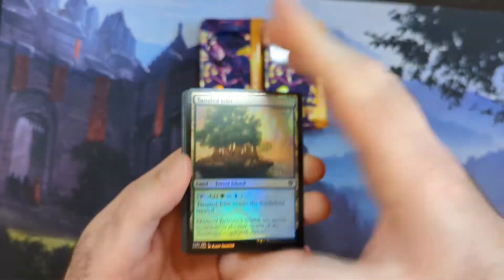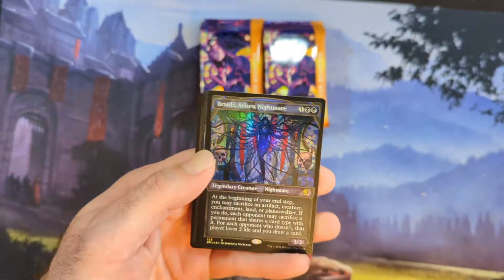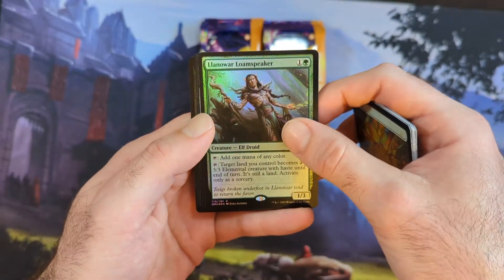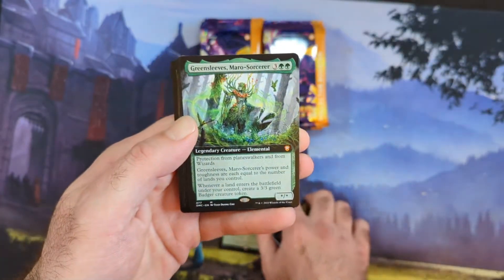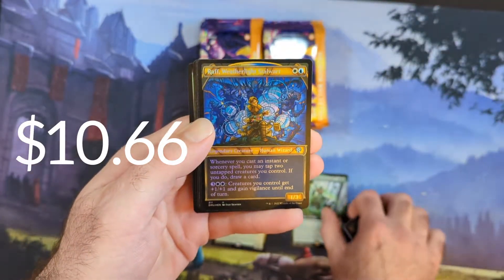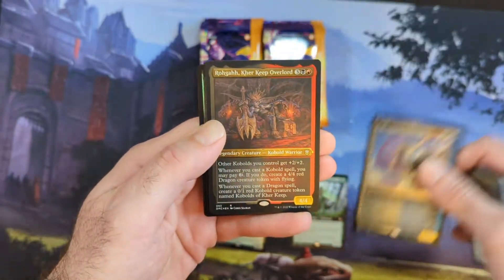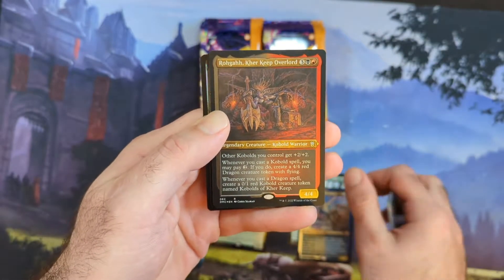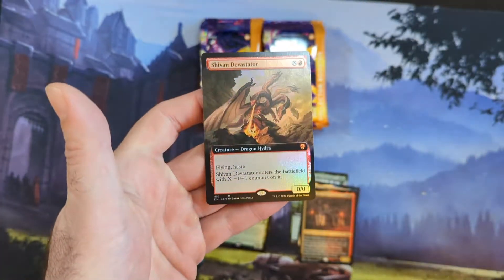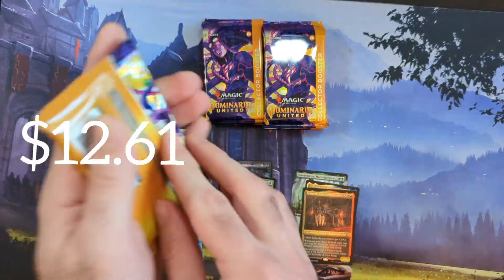Okay, here we go — first collector pack from a box. Plenty of commons and uncommons foils. We start with Braids, showcase foil Braids, very nice. We got the Llanowar Loamspeaker, then the Maro Sorcerer from the Commander set, which is a mythic. Then we got the Mercenary — another Commander card, a lot of Commander cards in this. Then we have Catekeeper Overlord, and then Shivan Devastator, full art foil — very nice on the Shivan Devastator. He is a mythic, as he should be.